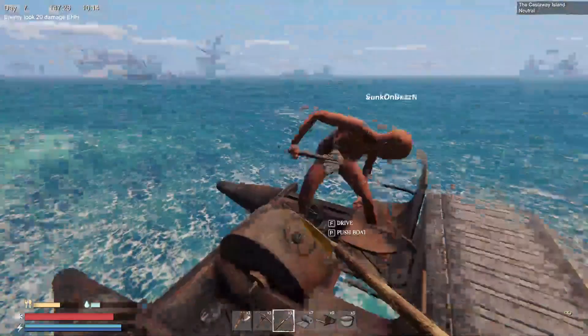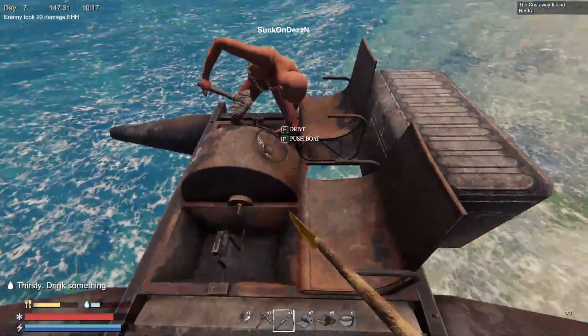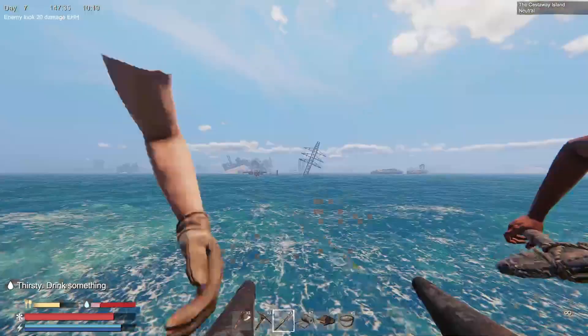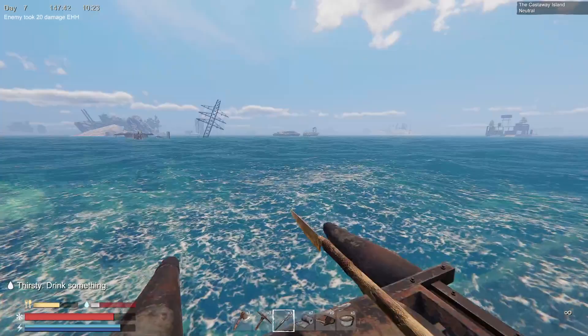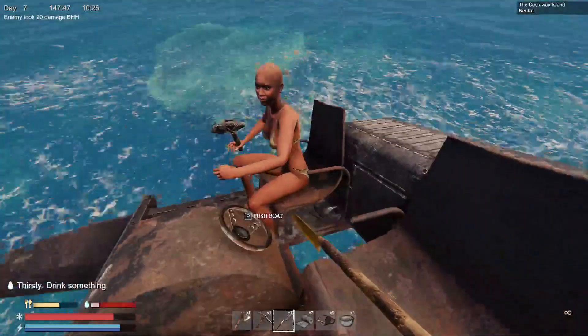Today I'm showing you a glitch I found in Sunkenland, the new survival game. It has to do with this paddle boat — you can sit in the passenger seat, and you see there's a driver in it, but it still says 'push the boat.' I realized that if you spam 'push the boat,' there's no need for gas.